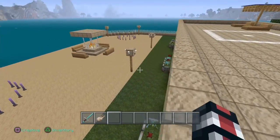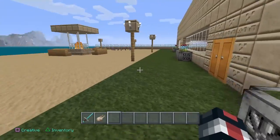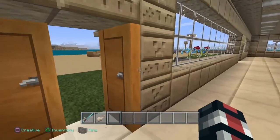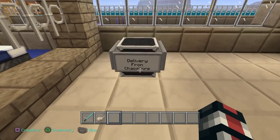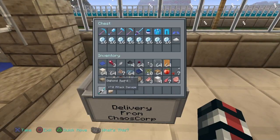I was kind enough to see to it that you have your own box of equipment, just in case. You see, I'm building a new company in Minecraft — their name is Chaos Corporation. So there's a delivery from Chaos Corp in a charming little box.